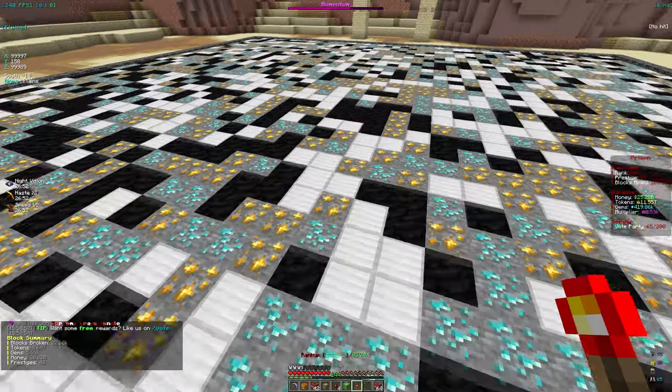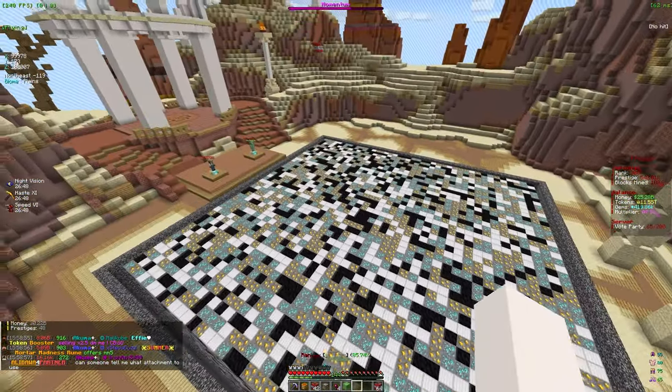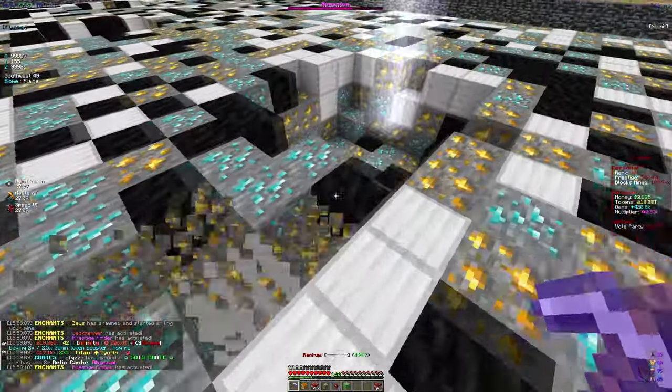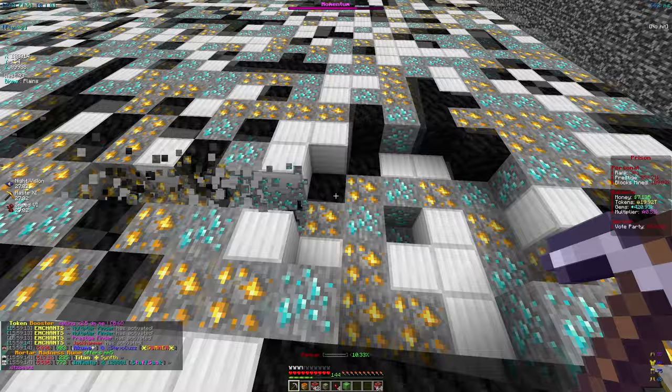I want to go ahead and use this normal airstrike balloon on my mine, so I'm just gonna place it down and show you what it does. It just bombs a bunch of TNT and breaks our mine pretty easily. We're at 15 trillion tokens and it's just going up — we're at 20 trillion now, so we got five trillion in a matter of seconds.